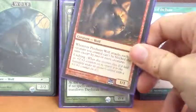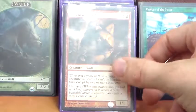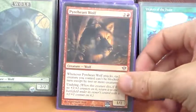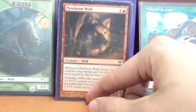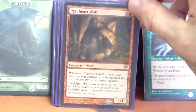Pyreheart Wolf is another one of my favorites — costs 2R for a 1/1 with undying, and whenever it attacks, our creatures gain menace until end of turn. This card has just won me quite a few games and been the bane of a few of my friends.